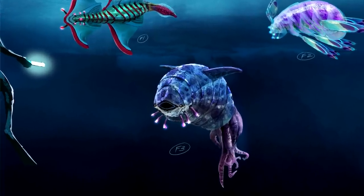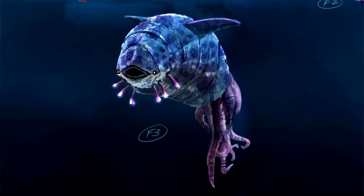The creature labelled F3 looks to have six lures hanging from the bottom of its face, perhaps to attract prey to its mouth. With an eye placed either side of the mouth, I'd imagine that the mouth can open pretty wide, perhaps like a basking shark, to catch food as it swims towards the lures.